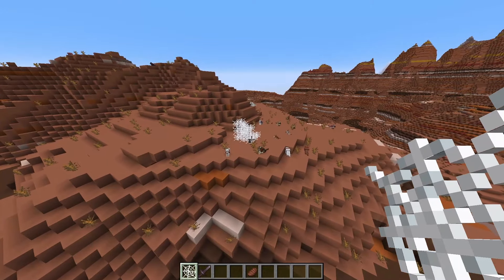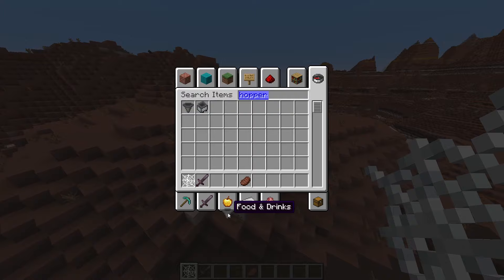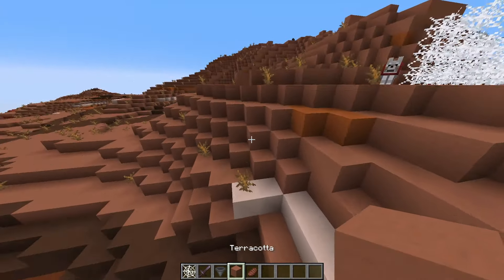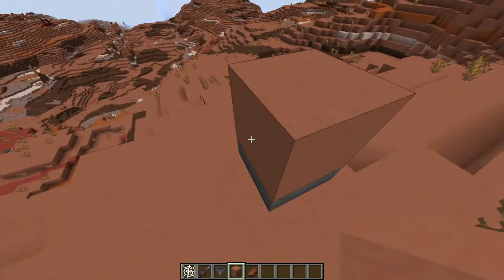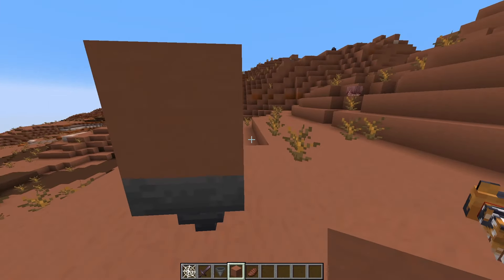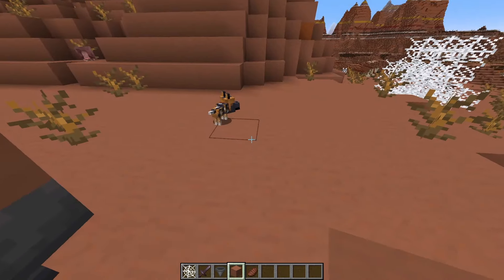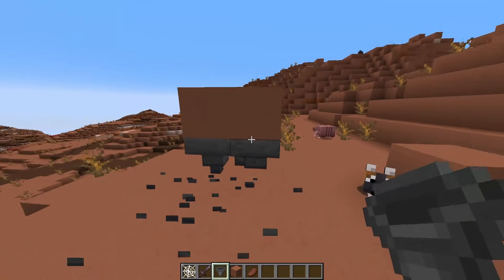They have also improved hopper performance, which will affect your redstone contraptions. Hoppers will no longer try to pick up item entities if there is a full block placed above them. Previously you had to place a container on top to stop it from looking for items above and causing lag. Now you can just place any full block above a hopper and it'll keep things nice and optimized.